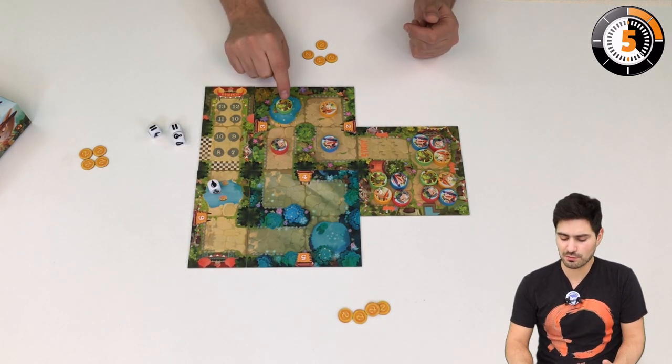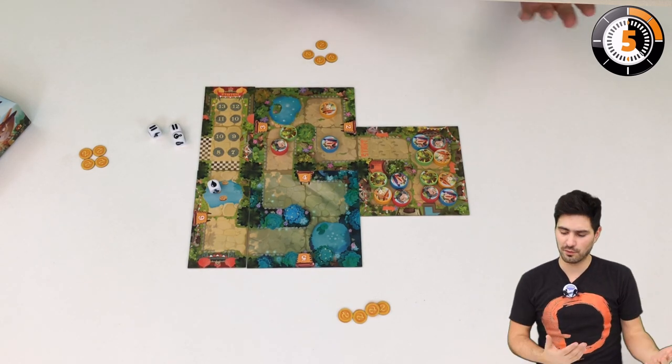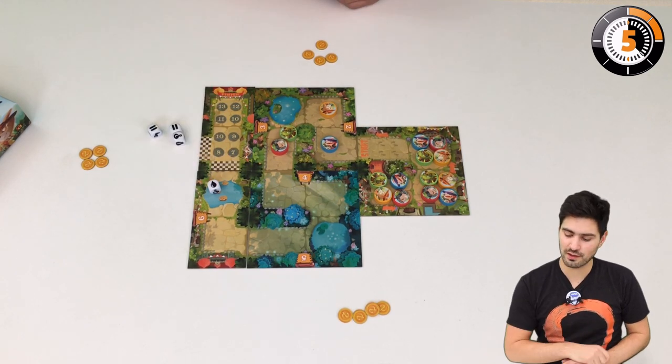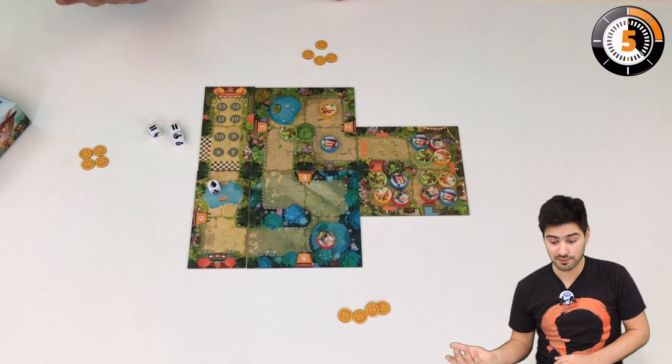If you play the water symbol, you just move past the pawn, and this is great because it's the only way you move out of the dip. You can also use this side of the die to move to the next pawn, which allows you to cover a lot of distance.